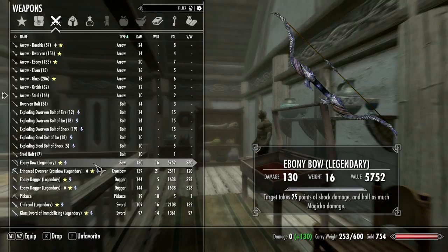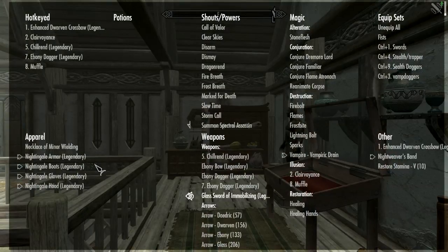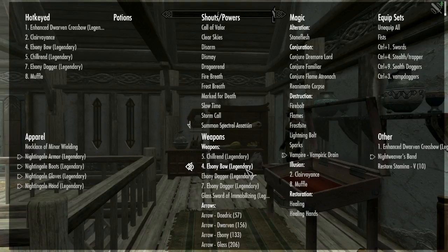Let's go ahead and equip this. I had it favorited — ebony bow. There we go.